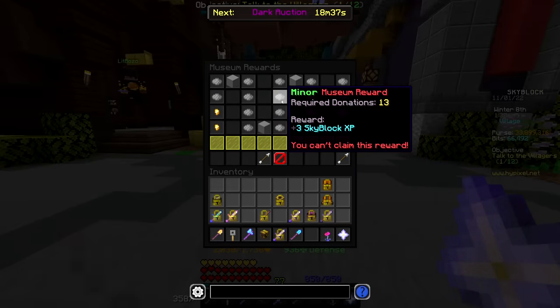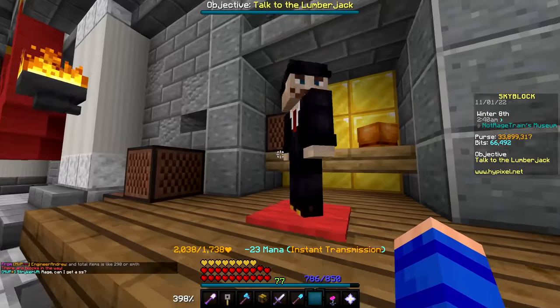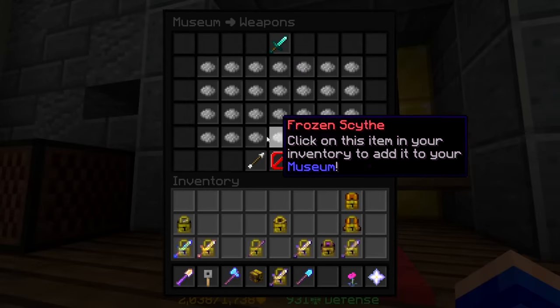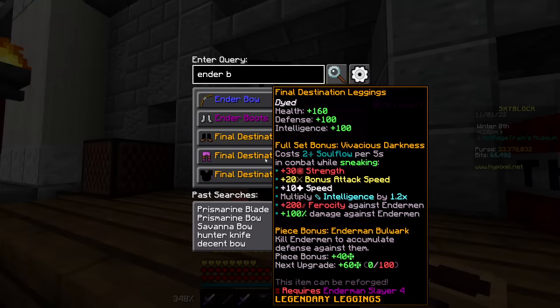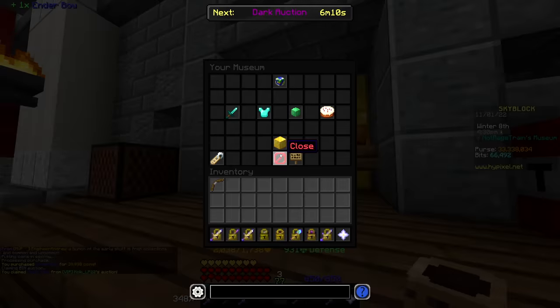The first thing I'm going to take advantage of is the museum, because every time I add a unique item I'll get a little bit of XP. So I can literally just go to the weapons page and start going down the list, buying all these items and gaining some levels from it — which is exactly what I did. A lot of the stuff on the first and second page was so cheap that I didn't even need to start paying to win yet.